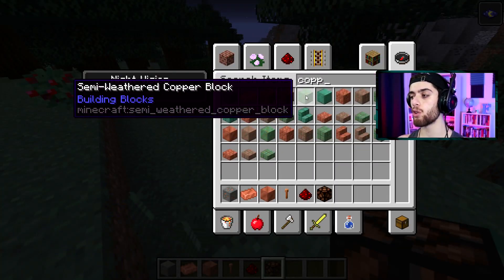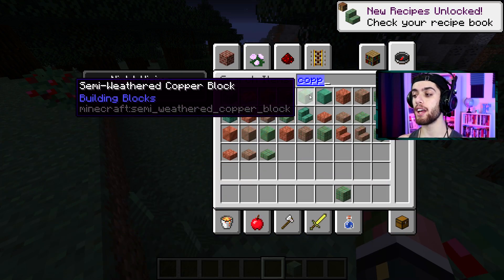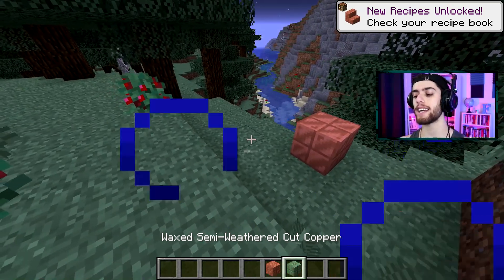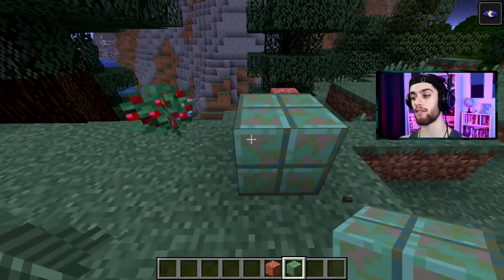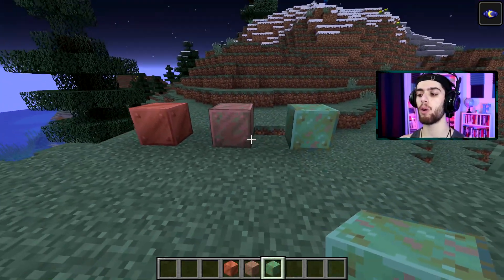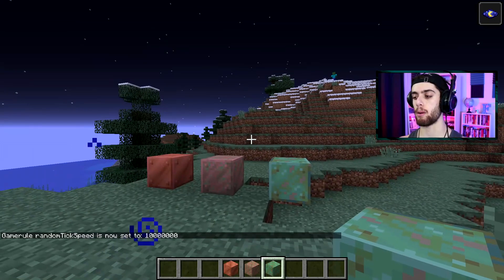For this copper there's a normal variety, then there's a waxed variety which doesn't actually change state. These versions will change over time - they'll kind of become more rusted and oxidized. But a waxed version stays put at that current state forever. Apparently for copper the weathering process is almost 80 Minecraft days, so this might take a long time. I wonder if I up the random tick speed...